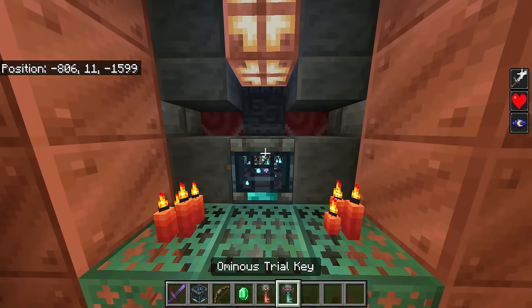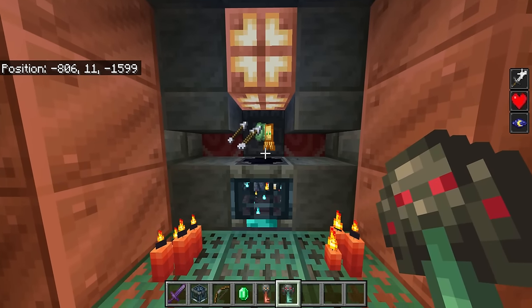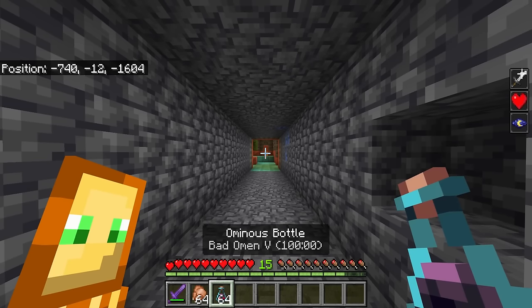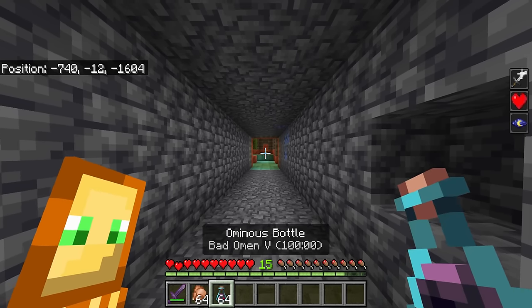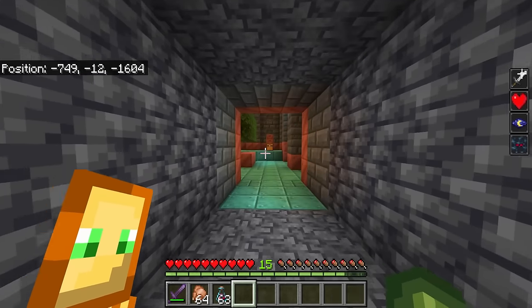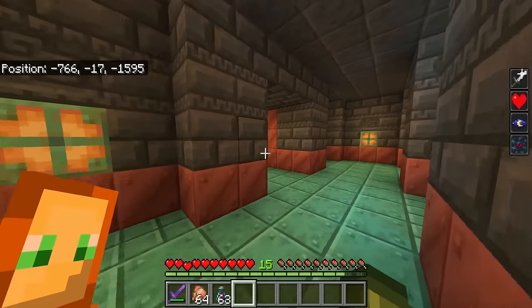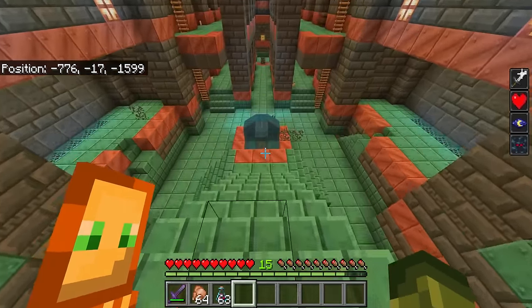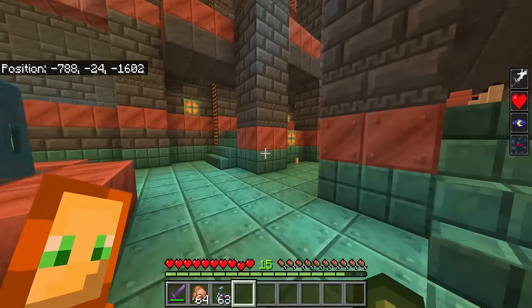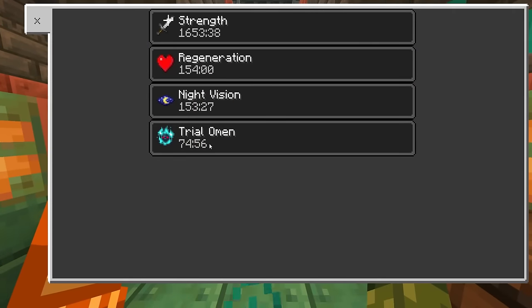If we manage to get an ominous trial key and tap on the ominous vault, it can give us a totem, slime balls, arrows, gunpowder. If you get yourself 64 ominous bottles — remember they can stack together — and drink one, you get bad omen. When you enter a trial chamber, this changes once you see one of the spawners. Entering this brand new room, once we face the spawner, the particles change and we now have the Trial Omen.